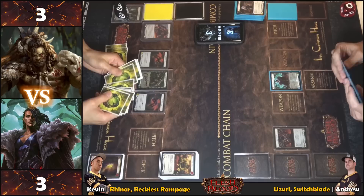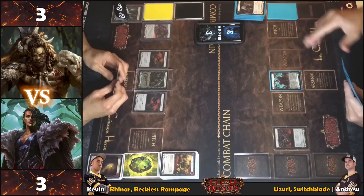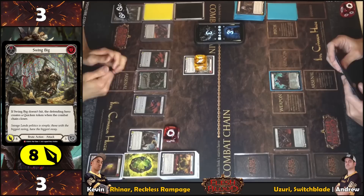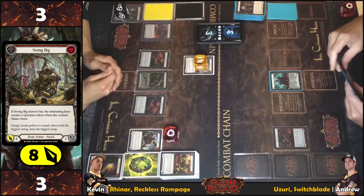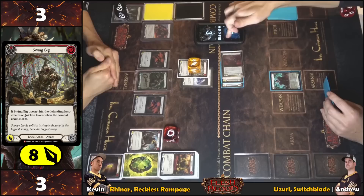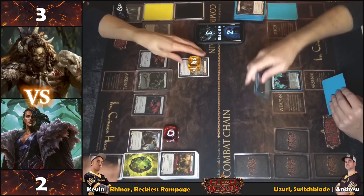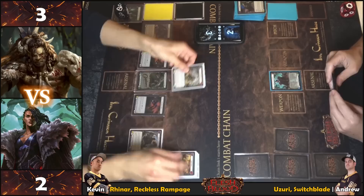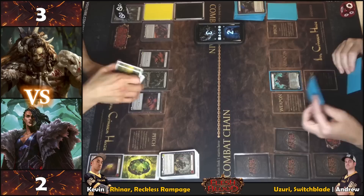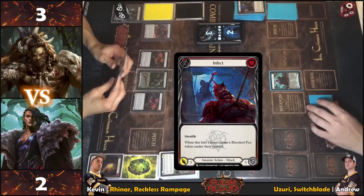Fourteen cards left in the deck. Going for a Swing Big with Reckless Around — coming in for eight. Taking one — walking and landing. Fifteen cards in deck now. Passing back.